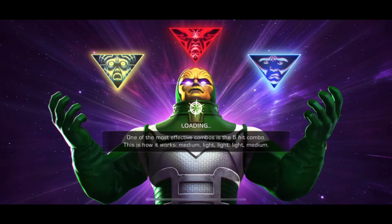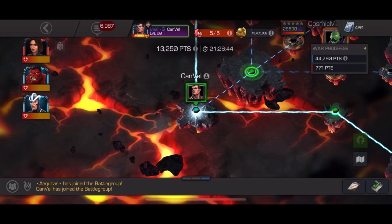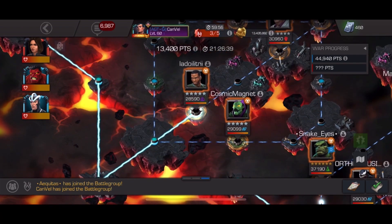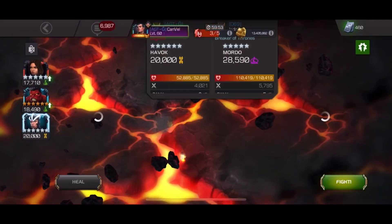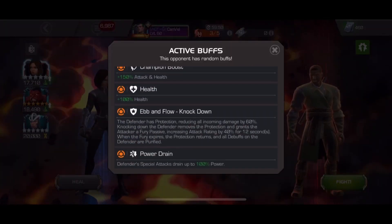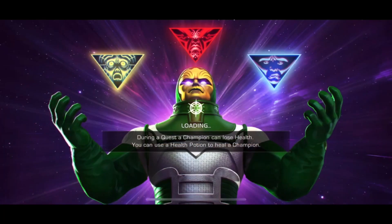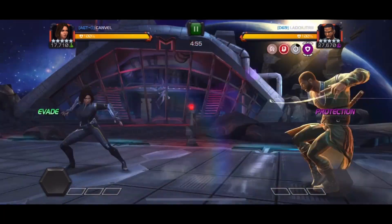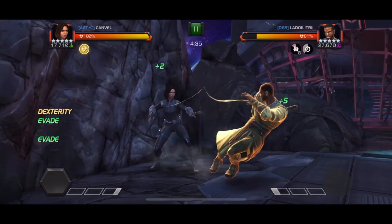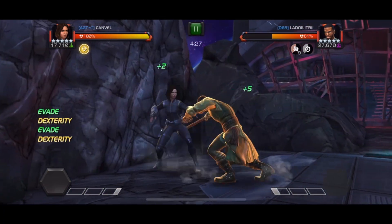We are starting our war. My path starts from the middle this time. I'm going to go forward. My first opponent will be Mordor, and I'm going to use Quake against him. We have Ebon Flow Knockdown and Power Drain. I fast-forwarded the Quake fight — it's an easy fight.